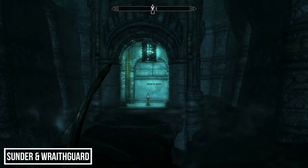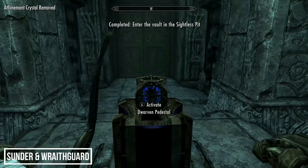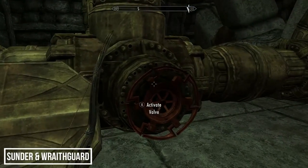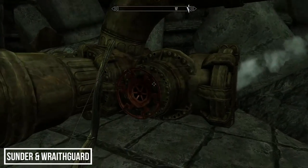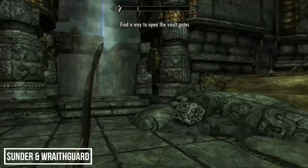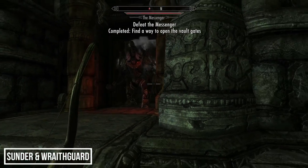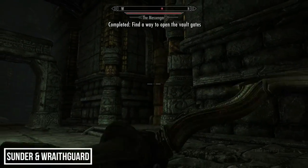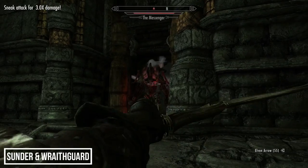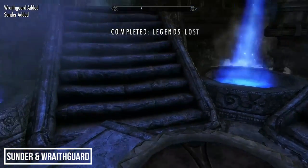The letter reveals the items were attracted to a vault in Sightless Pit, and the attunement crystal will unseal it. Sightless Pit is located southwest of Winterhold. Use the attunement crystal to gain access to the vault, then solve two steam puzzles — moving the escaping steam along to eventually restore steam to the system. Once done, open the gates and prepare to face a giant Dwarven automaton named the Messenger.